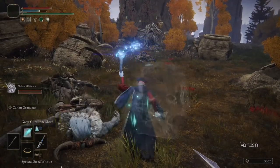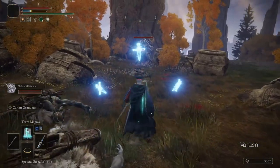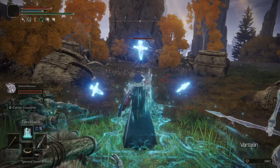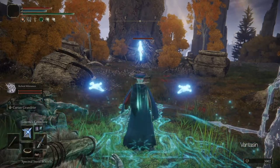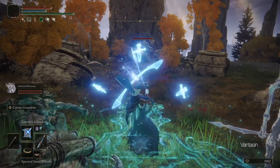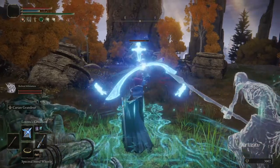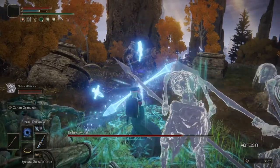After our visit to the Church of Vows we should continue heading north along the east side of the lake until we reach the Minor Erdtree. There we will need to defeat the Erdtree Avatar to get the Magic Shrouding Cracked Tear for our Flask of Wondrous Physic. The tear increases the damage of our magic attacks by 20% for 3 minutes.